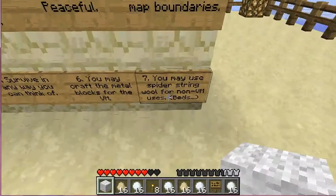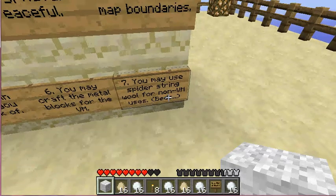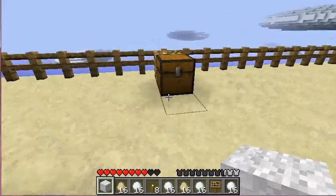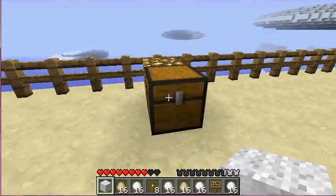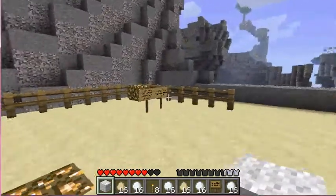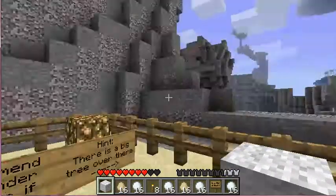You may use spider string wool for non-VM uses, such as beds. So basically, I went to this chest and got basically all of this except the wool. Then I came over here and read the sign — it says 'I recommend Far Render.'